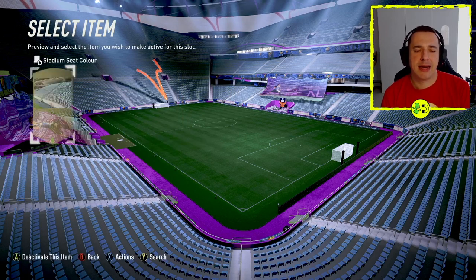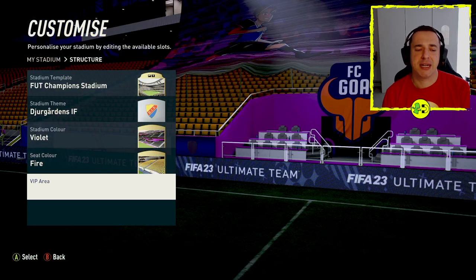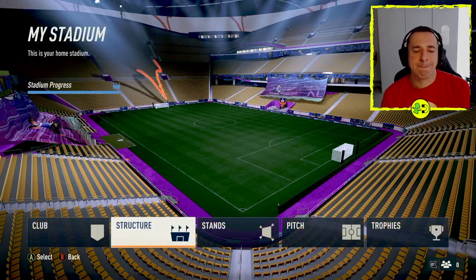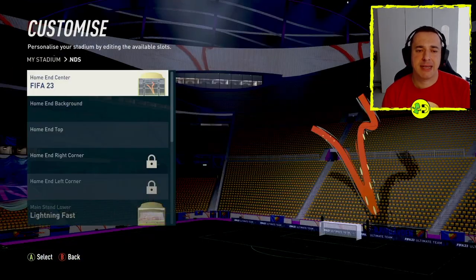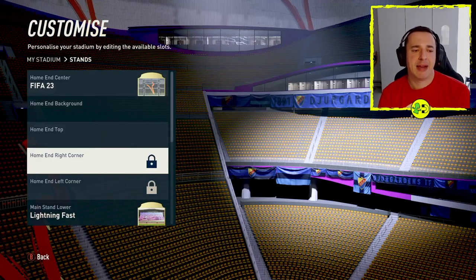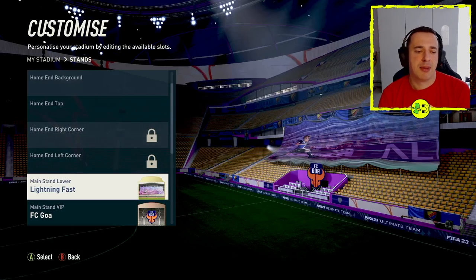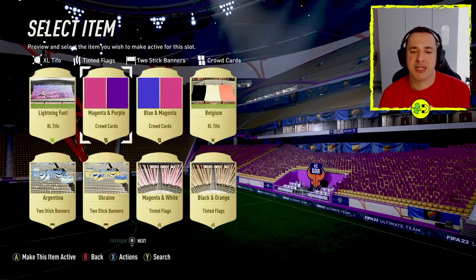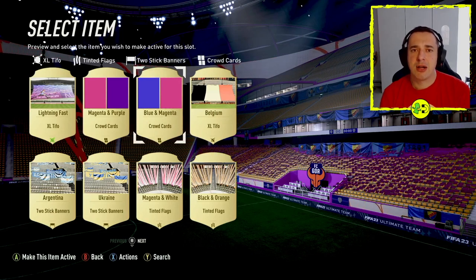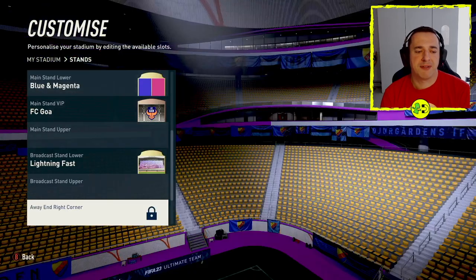Then there's the seat colour — again, you need to buy these. Going with that one, you can see I've made some big changes. There are some areas like the VIP area that I currently don't have available. If we come out here, you've then got the stands where you can drill into things like TIFOs, back end area, home right area — and these will unlock as you go through. For example, this main stand here — we can jump in and change things. You can do quite a lot of customisation in the stadium area by going through all these different options.